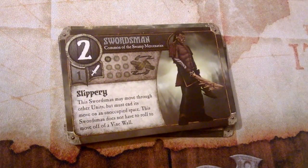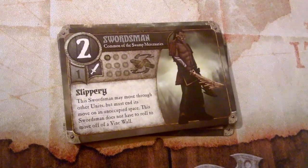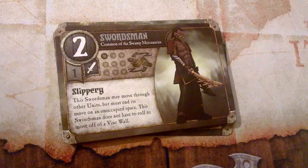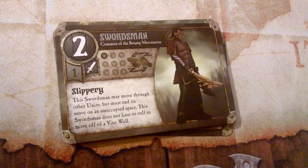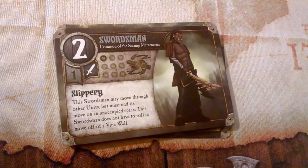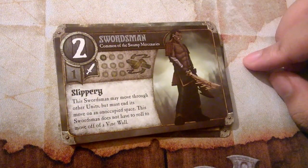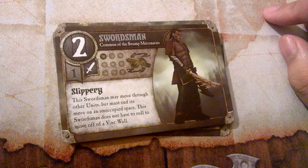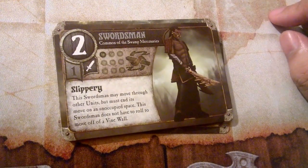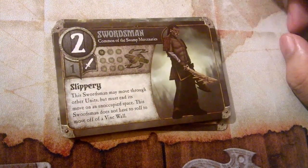Next we have the Swordsman, also a common unit of the Swamp Mercenaries. He costs one magic to summon, has an attack value of two, one hit point, and is a melee fighter. His special ability is called Slippery: this Swordsman may move through other units but must end its move on an unoccupied space. This Swordsman does not have to roll to move off of a vine wall. He has a similar ability to the Cherubim from the Vargoth Vanguards, but he only has two movement rather than three, and he must end on an unoccupied space — he can't go through walls or land on another unit.